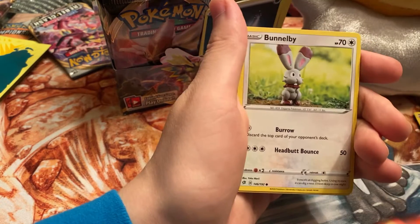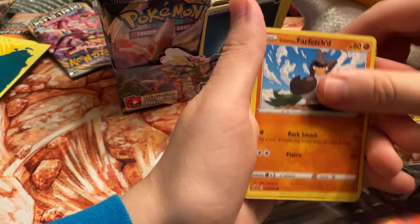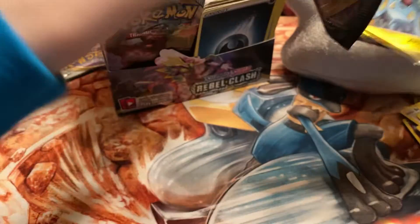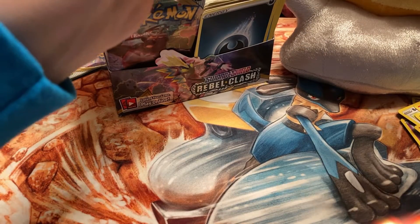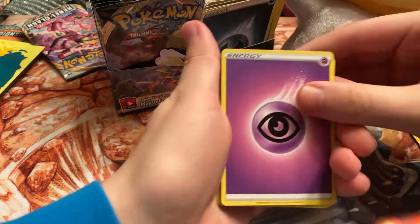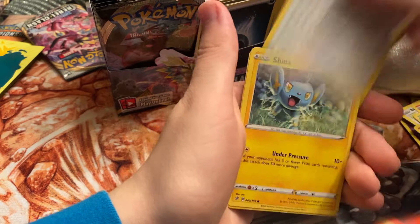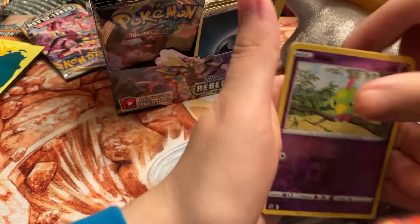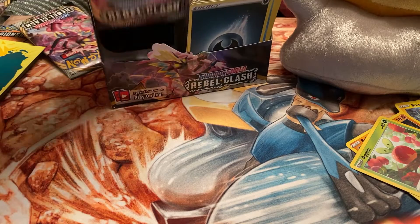We got Heliolisk, Furfrou, full art Farfetch'd, Squawkabilly, Lombre reverse, and a Trevenant. These packs are so annoying to open for some reason — once you crack them open you still gotta peel off the plastic layer on the outside. We got Applin, Hatenna, Magikarp reverse, and a Diggersby.